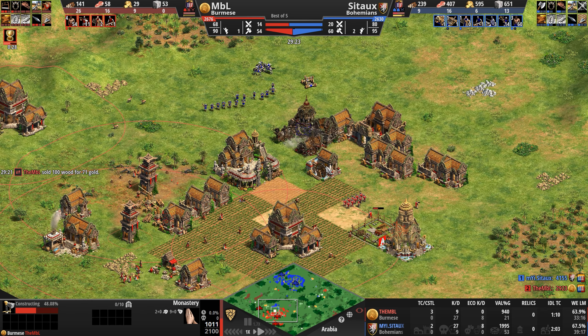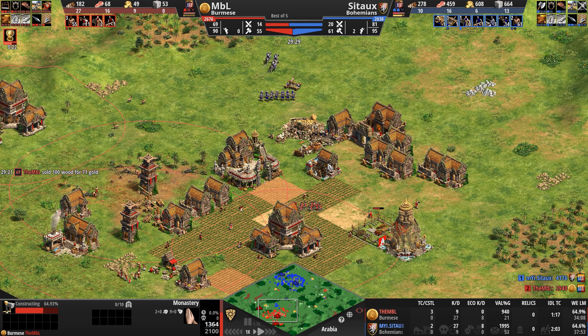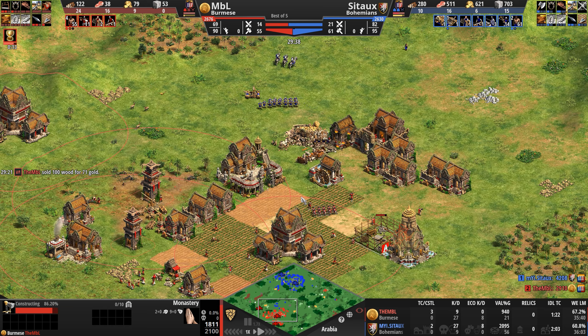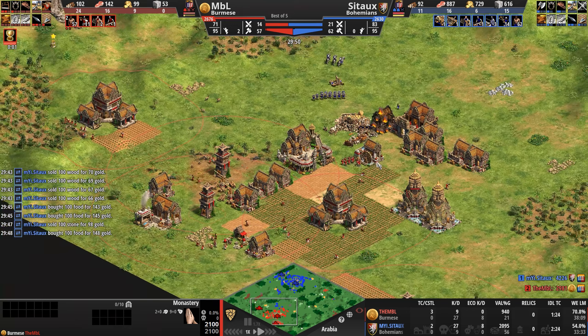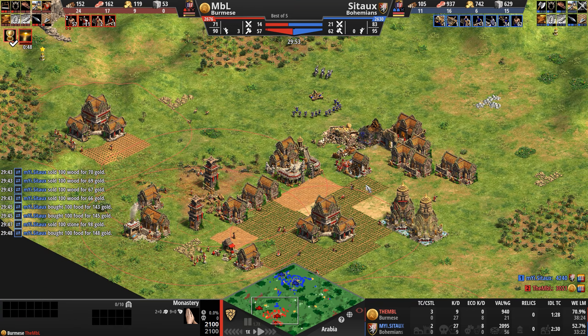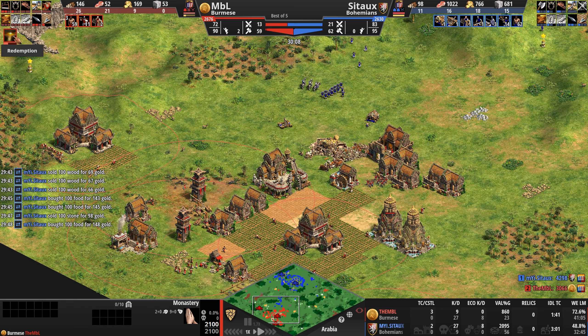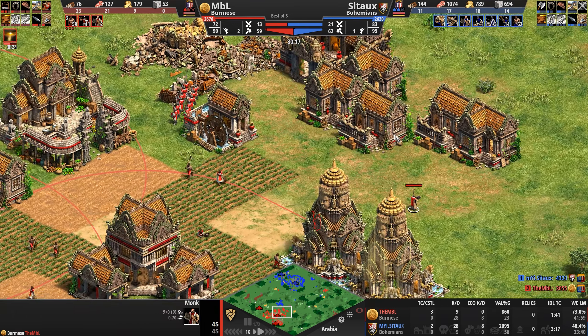We'll lose these two skirmishers. Blue's scout has to go away. These five archers are doing a random tour of the map for some reason — when we say tour of duty, that's not what we mean, Cito. We don't mean you go on a little pleasure vacation with your units around the map.